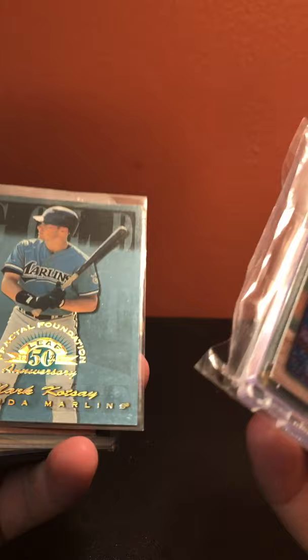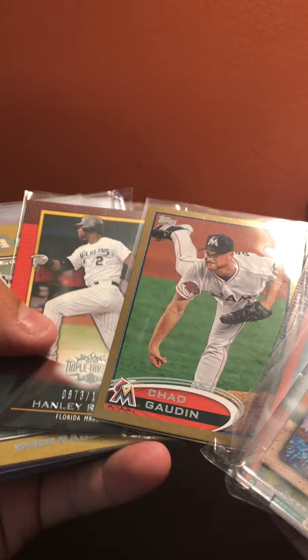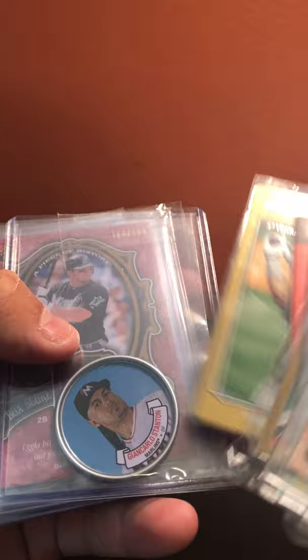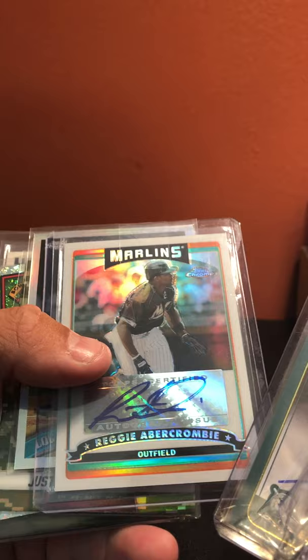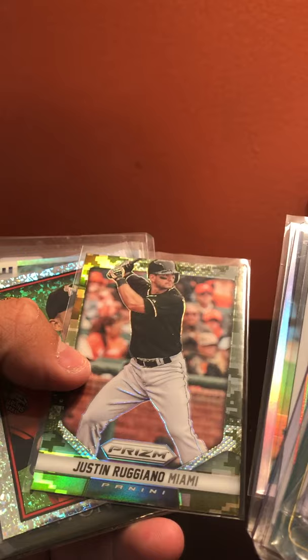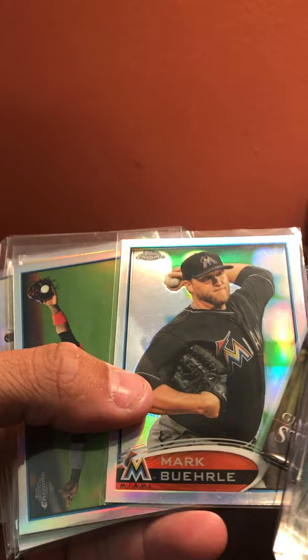Miami/Florida Marlins: Livan Hernandez one-of-one auto, Mark Kotsay out of 3999, Justin Bour peach out of 199, Chad Gaudin gold out of 2011, Hanley Ramirez out of 1500, Mike Redmond gold, Giancarlo Stanton, Dan Uggla out of 180 — this was the first relic I ever pulled — Edgar Renteria auto Fan Favorites, Reggie Abercrombie out of 500 auto, Logan Morrison refractor, Giancarlo Stanton camo refractor, Stanton insert, Stanton gold, Mark Buehrle refractor, Hanley Ramirez refractor, Jose Fernandez, Giancarlo Stanton, Hanley Ramirez, Mike Stanton, Miguel Cabrera, and Miguel Cabrera mini.